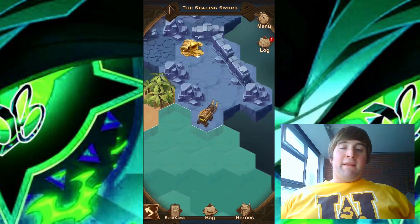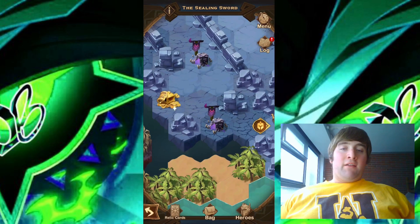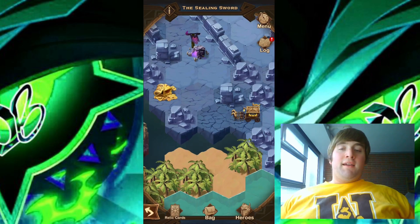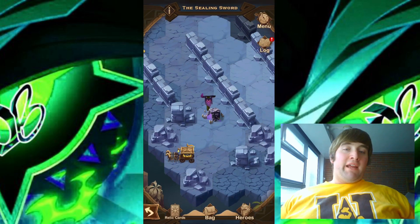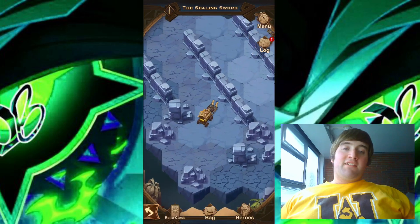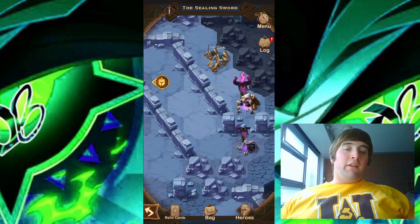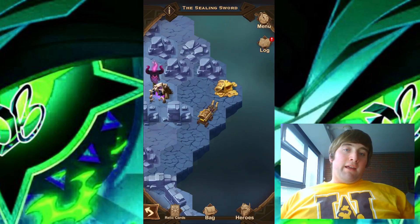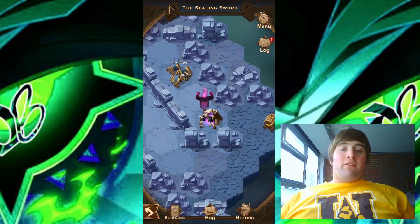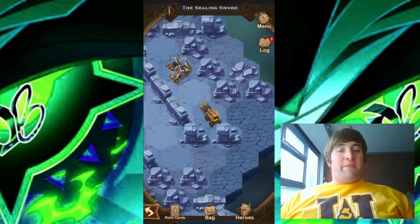Moving back into the water briefly, we'll go ahead and take down this camp. We can go ahead and get the next chest. Over to our left we have another camp — let's take it down and get the next chest. We do need to take down this camp right here as well, then get that next chest. Moving over to the right and down this narrow hallway to the camp over here — took that down and got the chest. We have this big camp to take down as well. Now we can move up to the witch and speak with her.